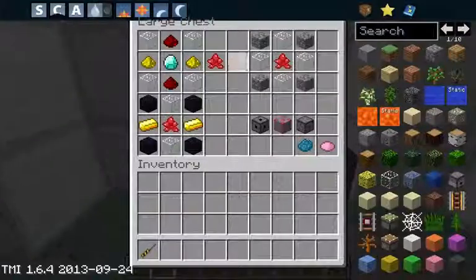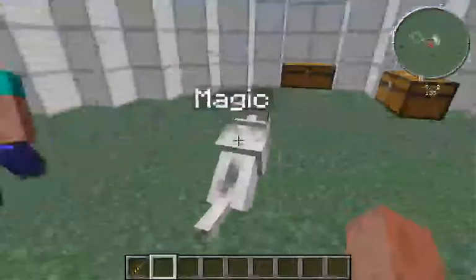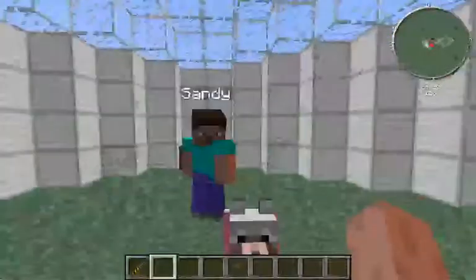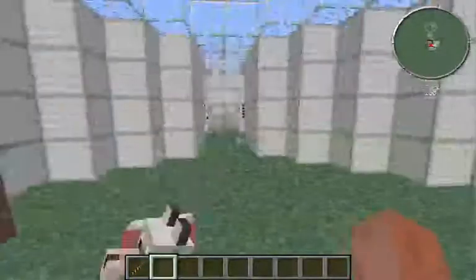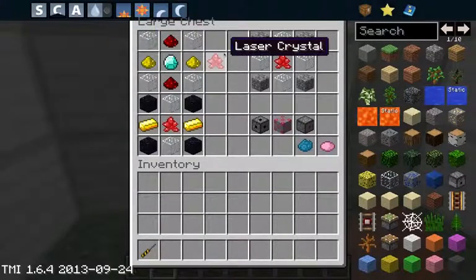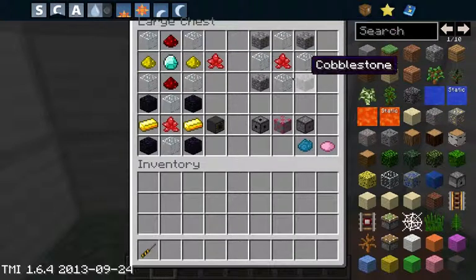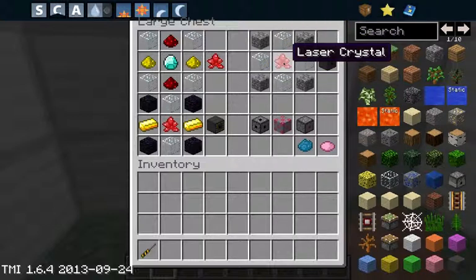Over here is the lasers. So to craft a laser crystal you will need 4 glass, 2 redstone, 2 glowstone dust and a diamond. And then to craft a laser you will need 4 cobblestone, 4 glass, 1 laser crystal, and that will give you a basic laser box.